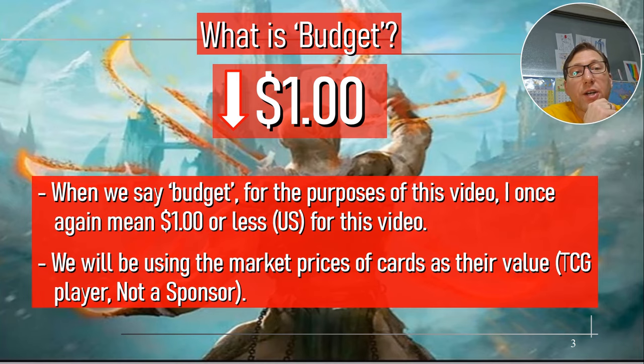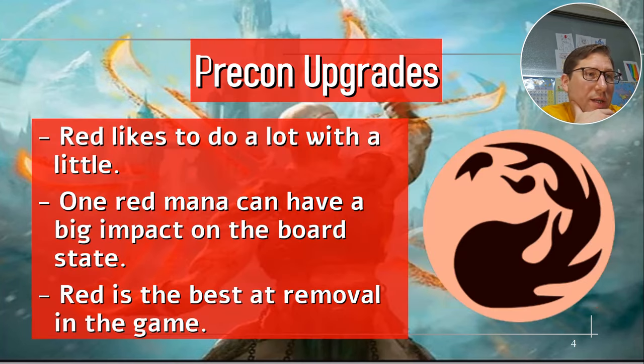When I say budget here, I mean under $1. Usually it's $2, but I have it under $1 for this one, which ain't too bad. Red likes to do a lot with little, so this is all about using one red mana, or even sometimes maybe less — I'm a little flexible with the rules on this one. Red is the best at removal in the game, so a lot of this is very removal focused.